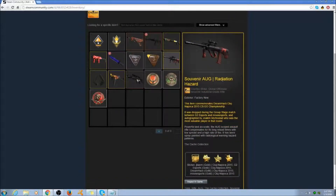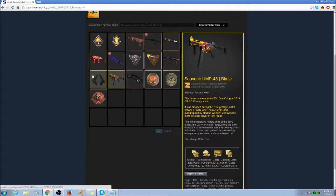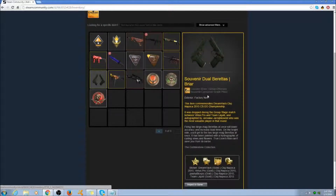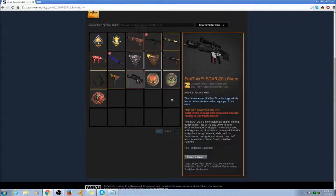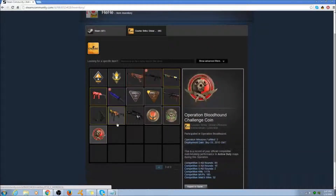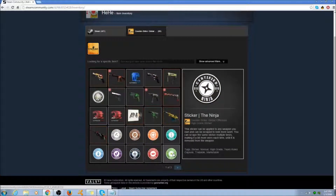He has the Souvenir AUG Radiation Hazard factory new with all the stickers on it. And we're coming up to the last skins that are actually amazing. Dual Berettas Briar — it might go for a lot actually, since it's souvenir and factory new. He has a Souvenir Blaze — I think this is a pretty expensive skin. Next he has a StatTrak Scar 20 Cyrex factory new. And then all of these badges, coins, and stickers — they could probably sell for about $100 apiece, and there's like 10 of them.